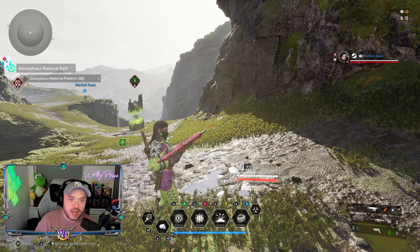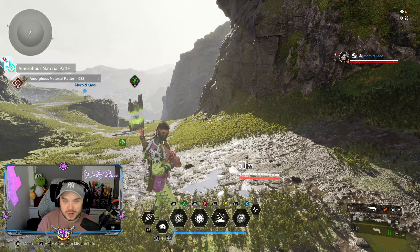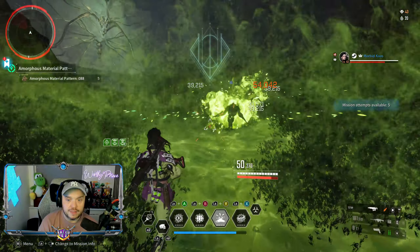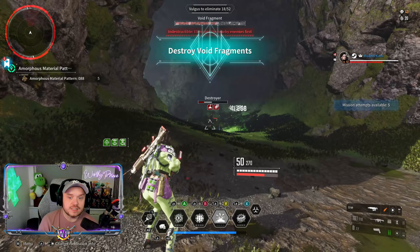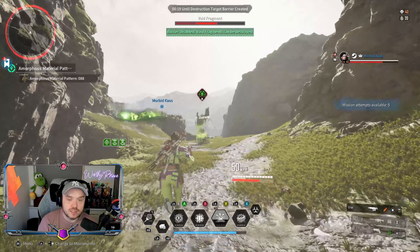Morbid takes care of the top area and I'm down here in the cave. All we have to do is place our three on the floor and it takes care of everything. Morbid's Frayna is a bit more upgraded with more duration and shorter cooldowns, so he focuses on the tower. I drop my three down — as soon as I see the first enemy, three goes down, and that's all I have to do. That's the extent of the effort: put that three down and the rest is history. There goes the tower.